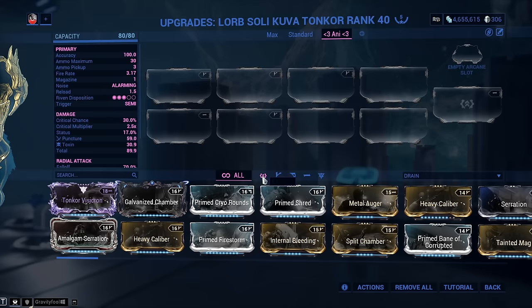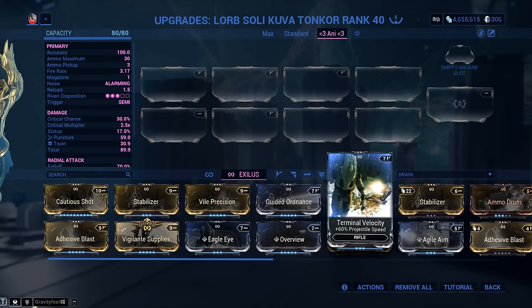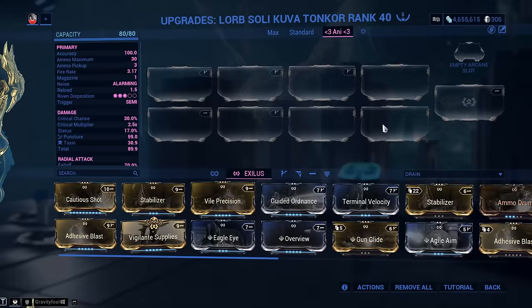For the Exilus slot, your best-in-slot is normally Terminal Velocity — 60% projectile flight speed. It makes it easier to aim and land those grenades. You might say, 'Why do I care? It's a 7-meter explosion!' But don't forget the damage drop-off; getting the explosion in the right place to hit the right targets matters, especially without clump-up abilities. If you're having ammo issues from spamming too much, you might want Vigilante Supplies instead.